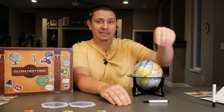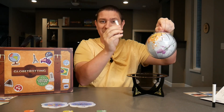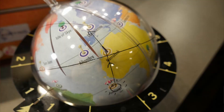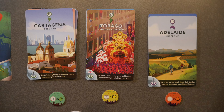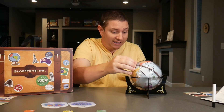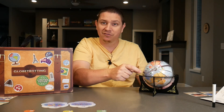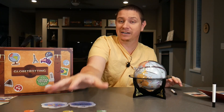Globetrotting is essentially a flip-and-write where you start with three places around the globe for your spring, summer, and fall trips, and you actually write that on the globe with a wet erase marker. Then you get three face-up destination cards and choose one to add to your trip. For example, if you choose Tobago for your summer trip, you find where your summer trip starts, line it up on the side of the globe, and wet-erase draw a line to it. However far that line is determines how much money it'll cost, which you record on your passport.